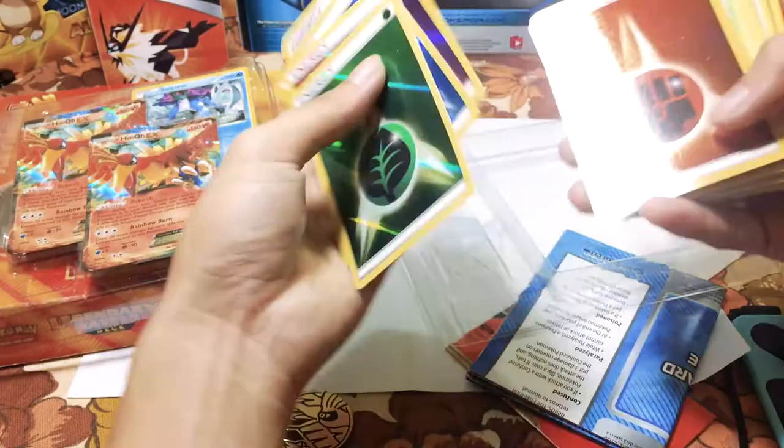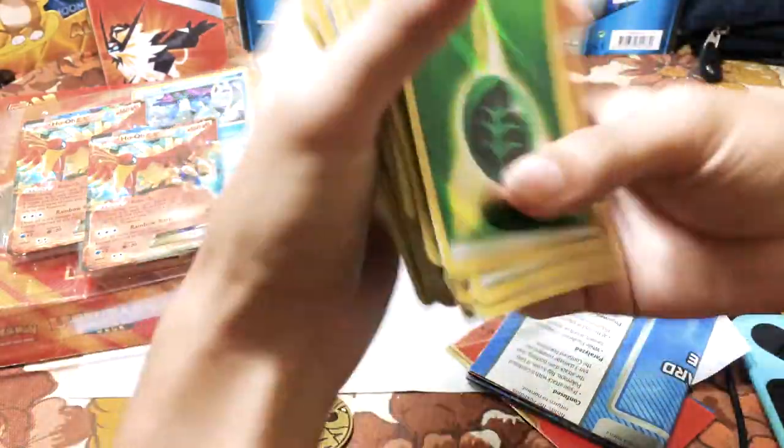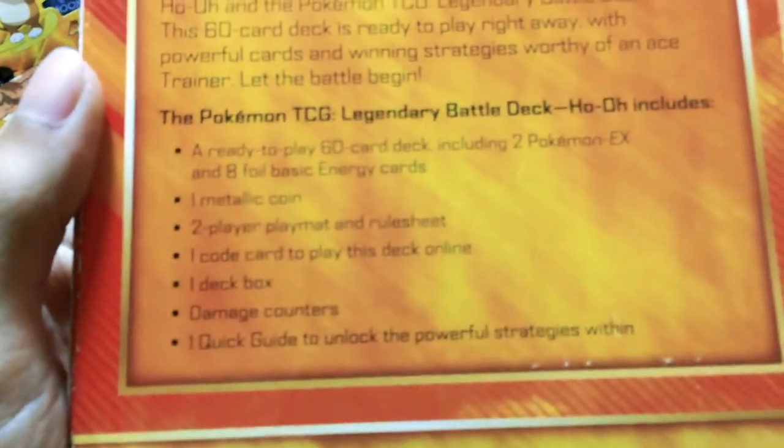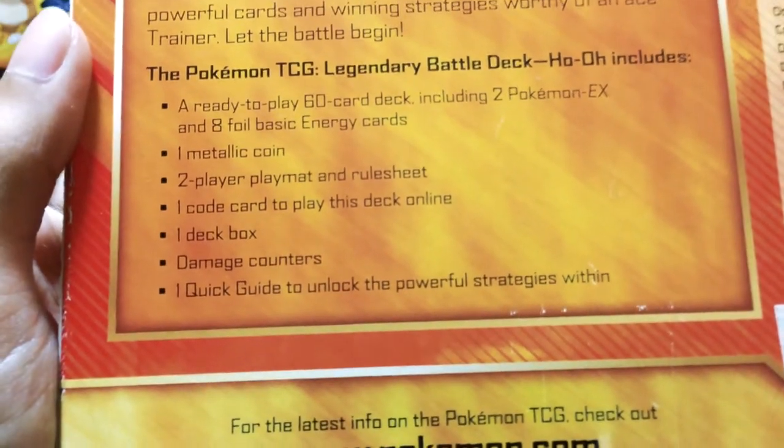I don't know if this is reversed or not. Look at that — this is the entire deck. So basically what we're having is a 60-card deck including two Pokemon EX, eight full basic energy cards, and one metallic coin. That is the Ho-Oh.